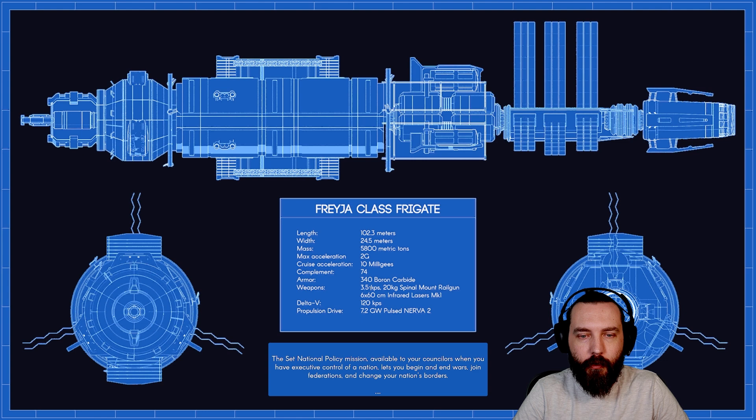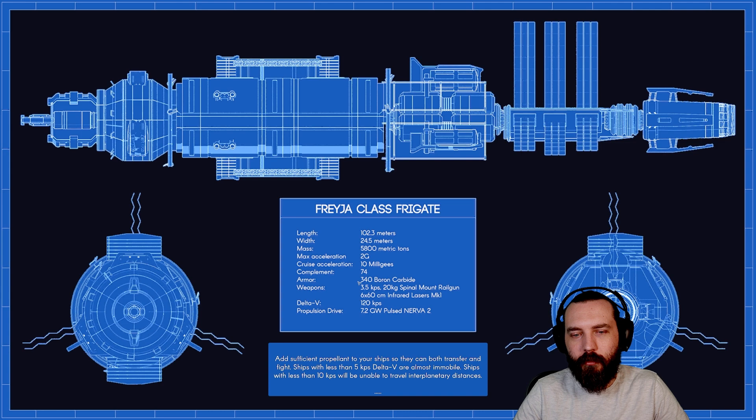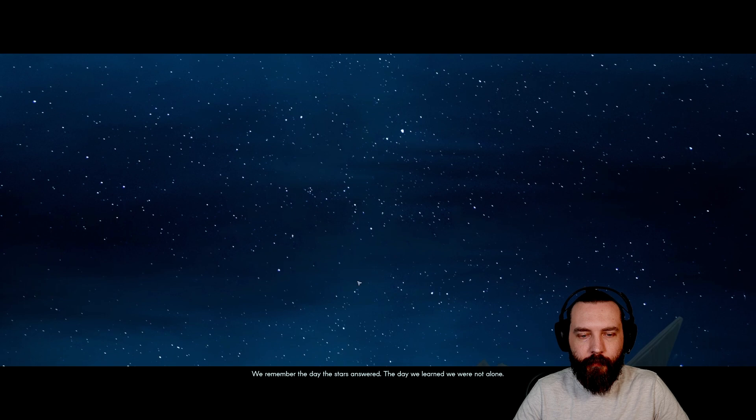We get a look at a Freya-class frigate: 102 metres long, 5,800 metric tons, max acceleration of 2Gs, and 340 boron carbide armour. I wonder if this is based on things that are potentially in the works in real life, like the boron carbide stuff — because we did discover borons.